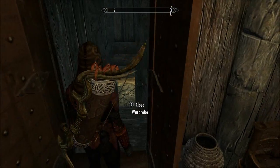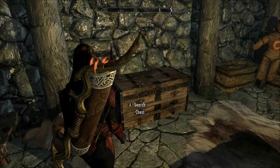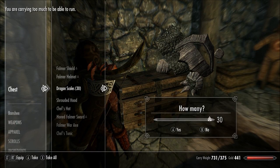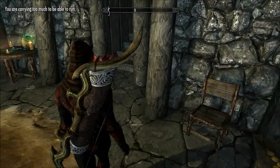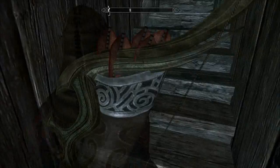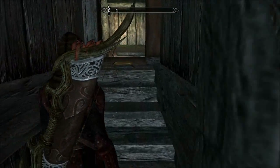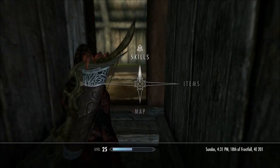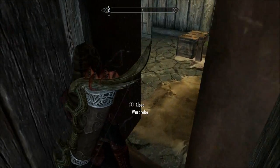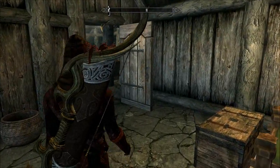Hello guys, welcome to Skyrim with capital C. Today I reached 100 in blacksmithing, so I'm gonna craft my dragon armor - but it got so much weight I can't walk. I reached level 25 from 16, so 9 levels just from training blacksmithing.